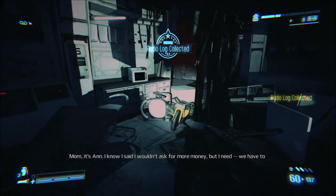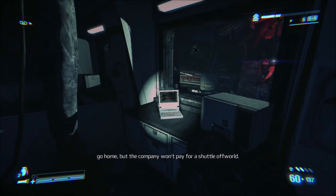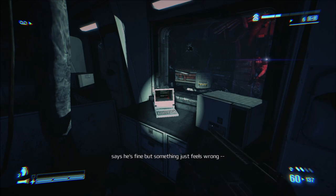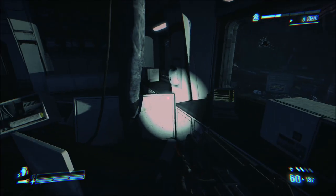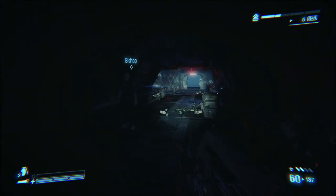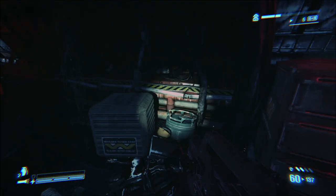Mom, it's Anne. I know I said I wouldn't ask for more money, but I need — we have to go home. But the company won't pay for a shuttle off world. It's Russ — we found this thing. I thought it had killed him but it died. He says he's fine, but something just feels wrong. Mom, are you okay? Dad's waiting in the cafeteria. Okay, Newt — just a second, honey. I'll call you back, Mom. Okay, that's pretty cool — so that's actually Newt from the second film and her family. And we all know it ended pretty badly for all of those.